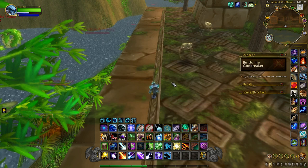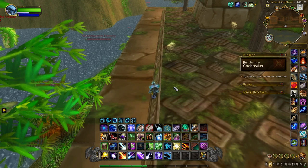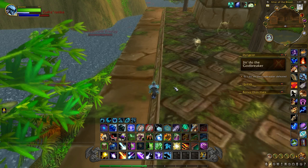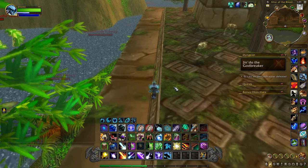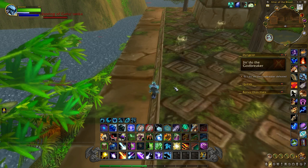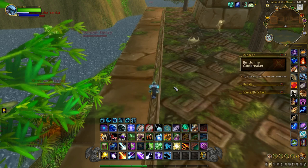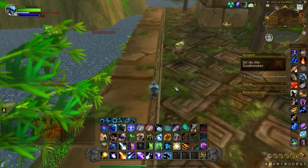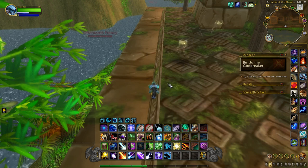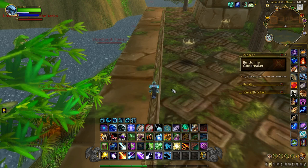Hey everyone, it's Jet back today with another video. Today I'm going to show you everything you need to know about Zul'Gurub in patch 10.0.7. Zul'Gurub has a lot of ancient secrets that maybe a lot of people don't know about. You can come here, collect some Bijos, buy patterns, loot patterns to get gear — gear that was removed from the game but now you have the ability to recraft. They also added a toy in here, the Brazier of Madness.